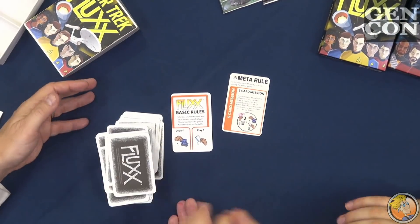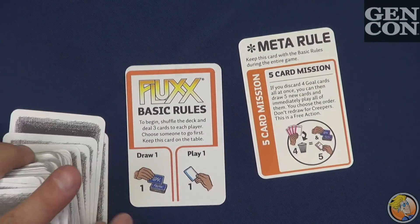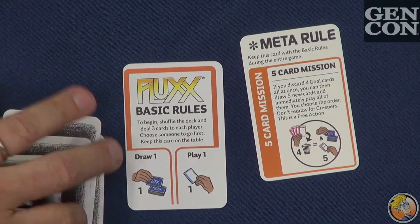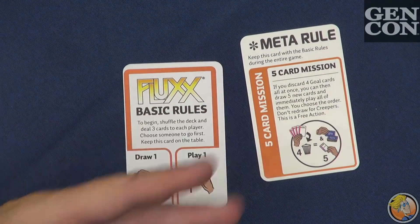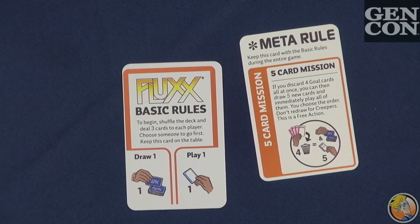Sometimes if you have goal bloat — too many goals — we've been coming up with more rules to help with that. This is like: if you have four goals, you can dump them all at once to draw five new cards and then immediately play them all. That's a pretty exciting thing to be able to do.